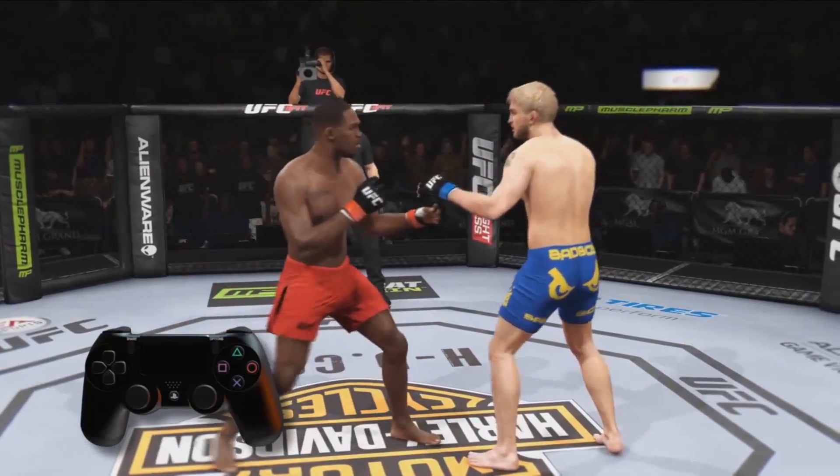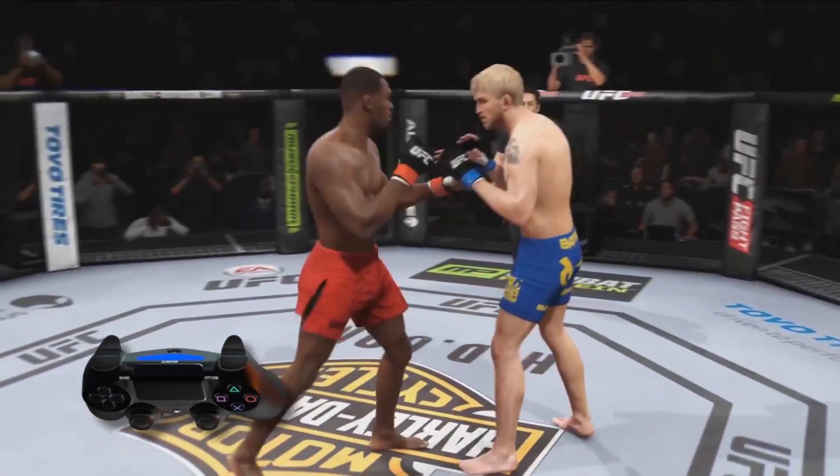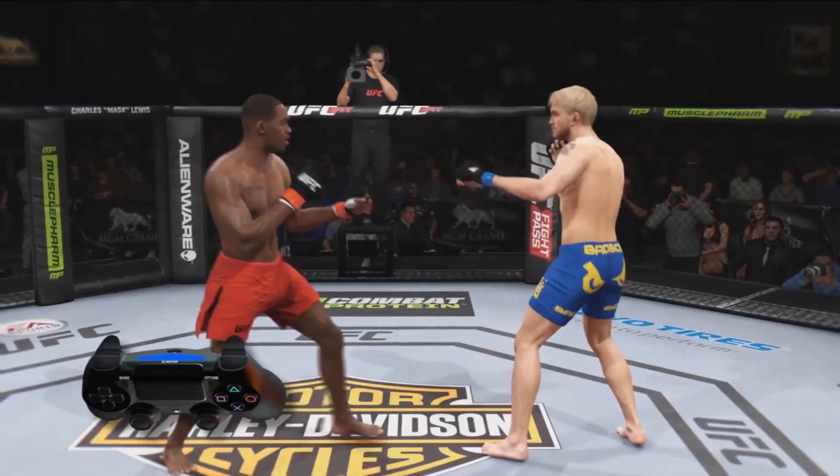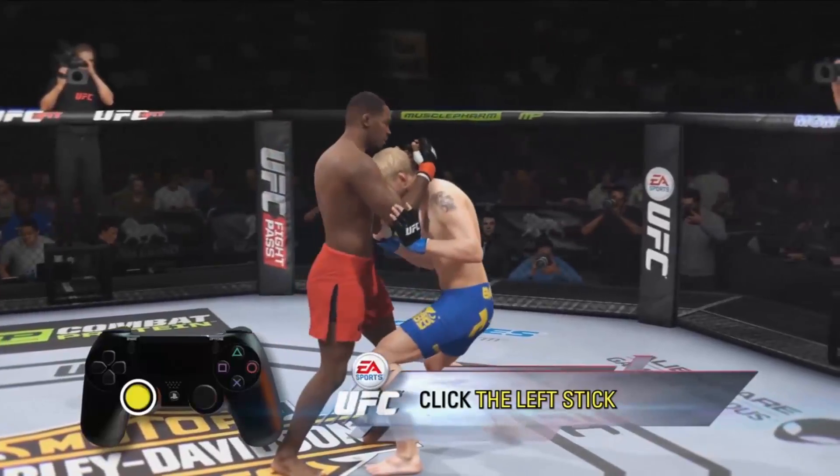When your opponent tries to tie you up in the clinch position, deny them by holding the R2 button and pushing up on the right stick. If you miss your clinch denial and get engaged in the clinch, you can try and separate from your opponent by clicking the left stick to push them away.